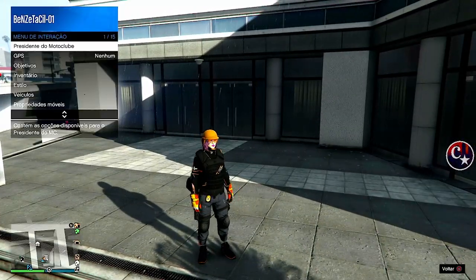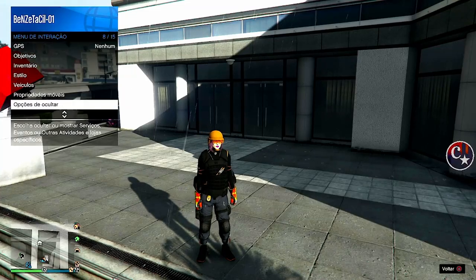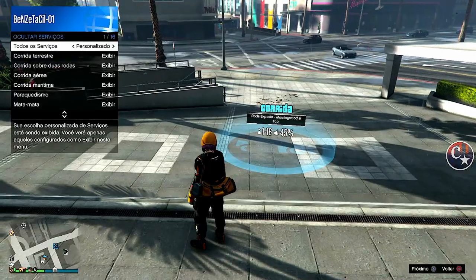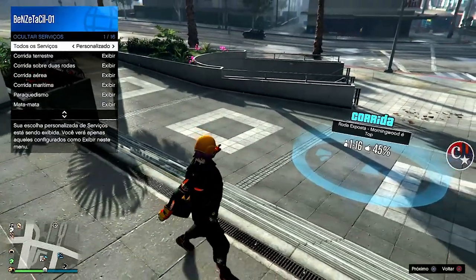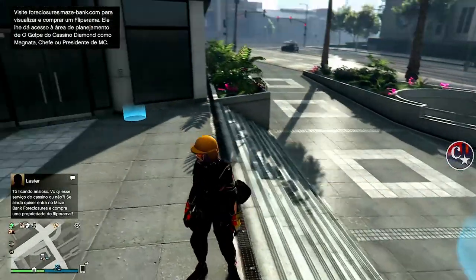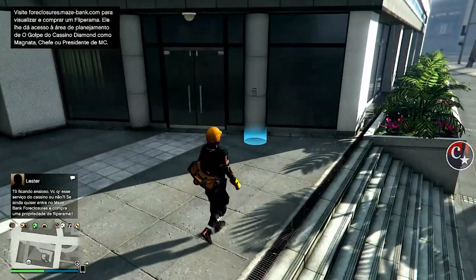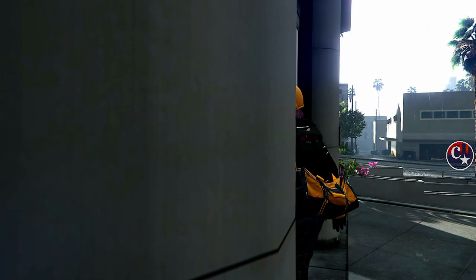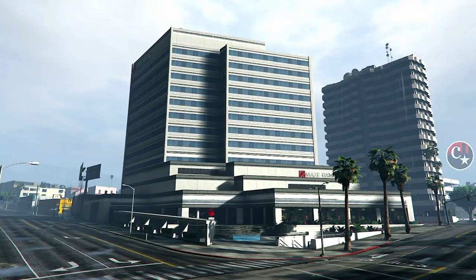Prestem atenção: vamos abrir o menu de interação, opções de ocultar, vamos deixar em serviços aqui no modo personalizado. Porque se tiver oculto, não dá para aparecer as missõezinhas azuis. Agora vamos entrar dentro de uma das nossas garagens aqui no escritório executivo — pode ser qualquer escritório.